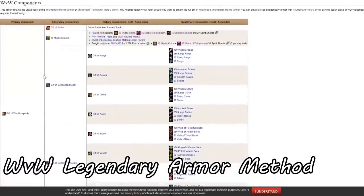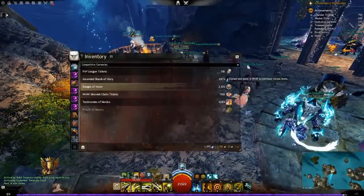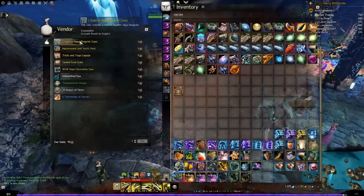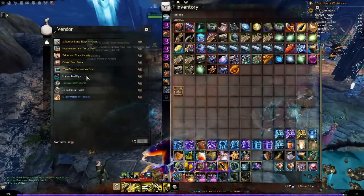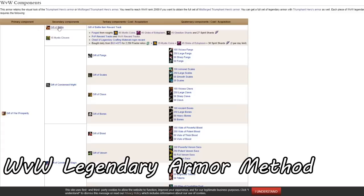World vs. World Legendary Armor. While playing World vs. World, you will gather a few currencies unique to World vs. World: Proof of Heroics, Testimonies of Heroics, Badges of Honor, and World vs. World Skirmish Claim Tickets. You will also occasionally get Skirmish Chests where you can choose a reward, and the badges and testimonies are among those. In my experience, the tickets will take the longest.